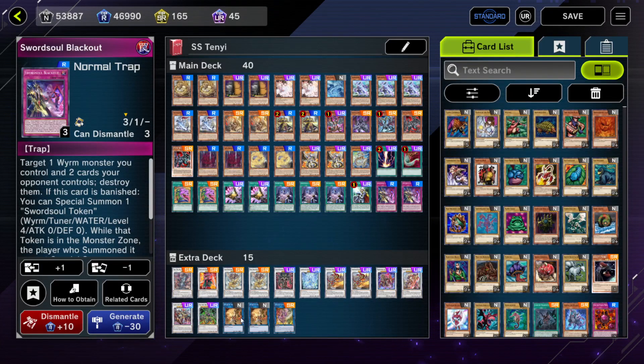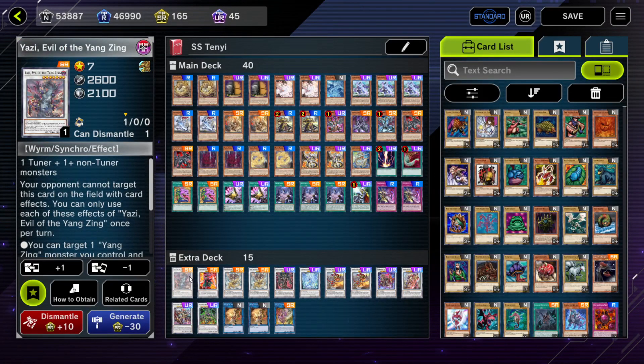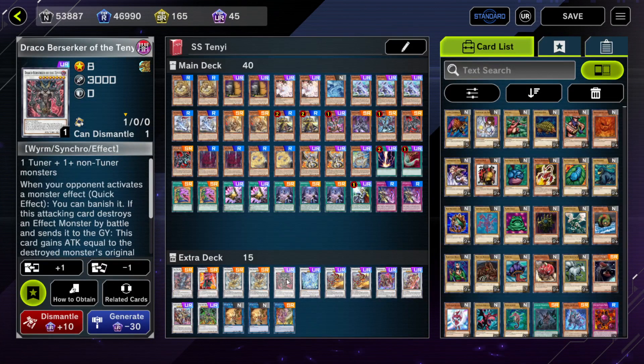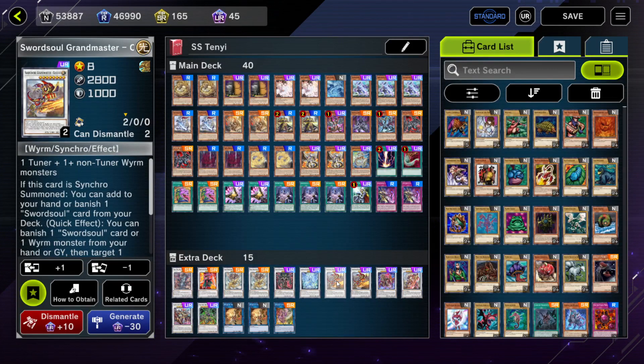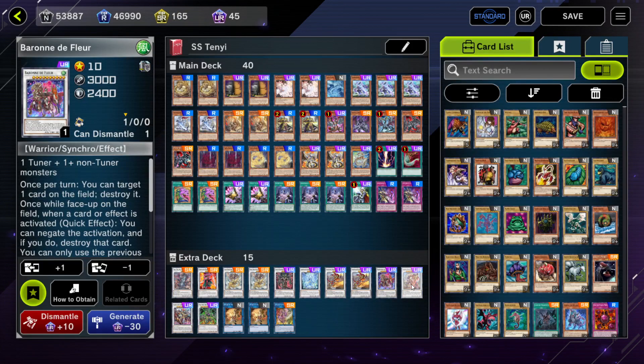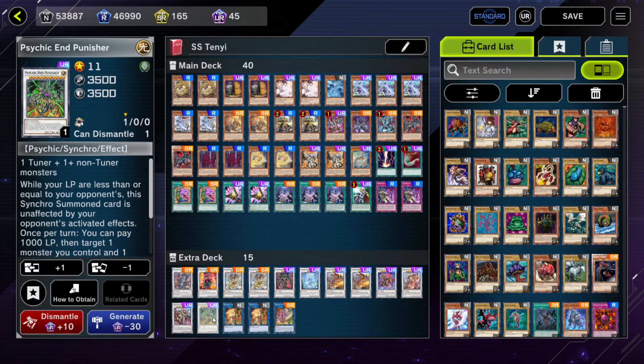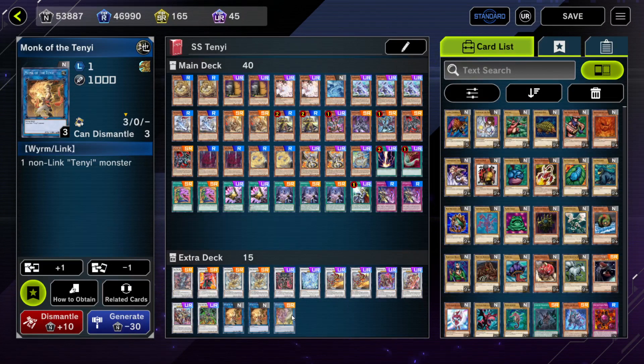For my extra deck, I've been swapping back and forth, but I feel like this is perfect for the matchups I'm running into. We're playing one Yazi, one Crimson Blader, one Baxia, one Draco, one Ryzen, two Chichau, one Baronne, one Chaofeng, one Sinister, one Psychic End Punisher, two Monks, and one Shaman.